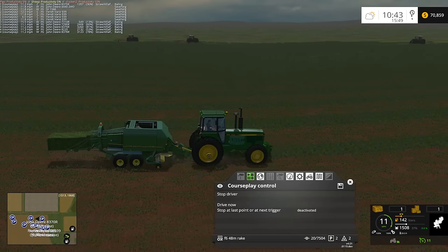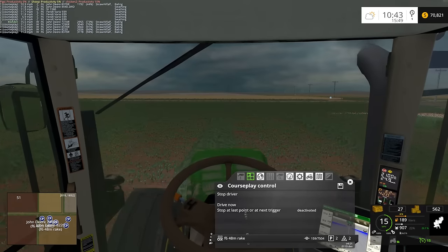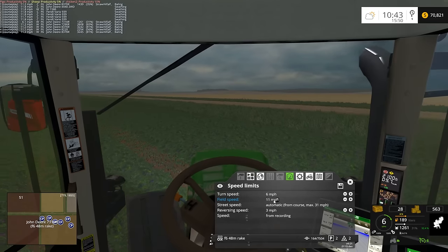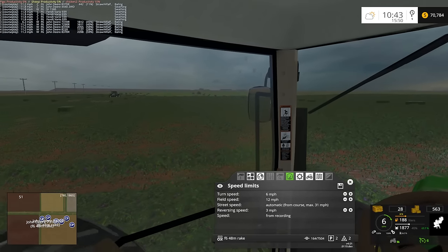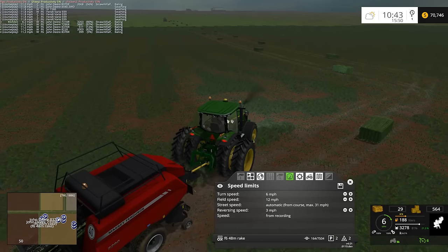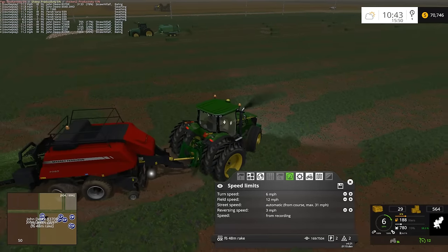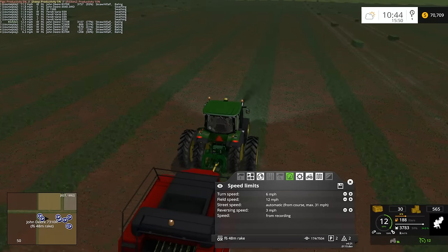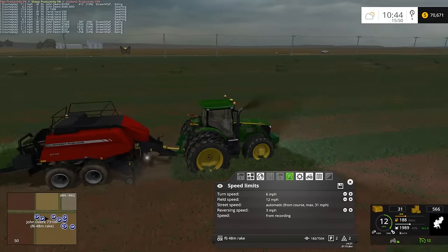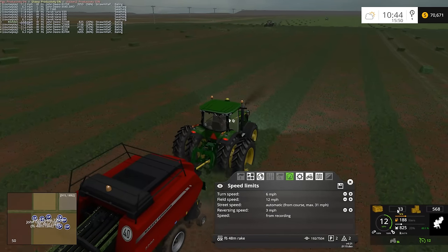You can see all 12 tractors in the Glance mod there. Got a Fendt going 6.2 miles an hour — everybody else looks like they're doing 12, so I'm going to fix that. The 7310 is going 15 — I'll fix that too. Field speed 11-12 somewhere, we'll go with 12. I don't want one tractor getting way ahead of the others. In theory with the baling, as long as the rakes stay ahead it shouldn't matter, but I don't want to take a chance of them piling up.